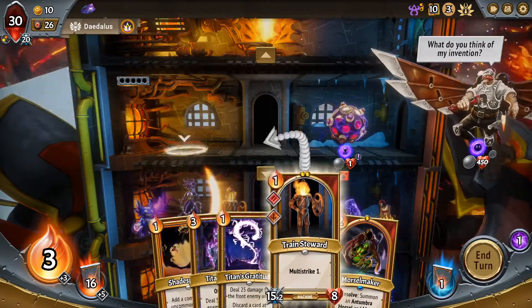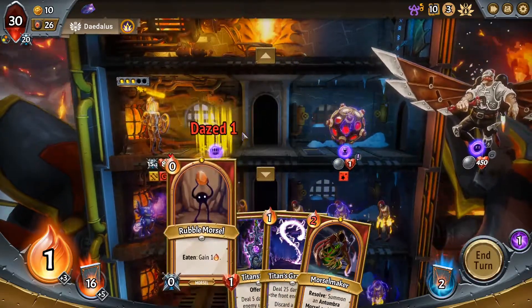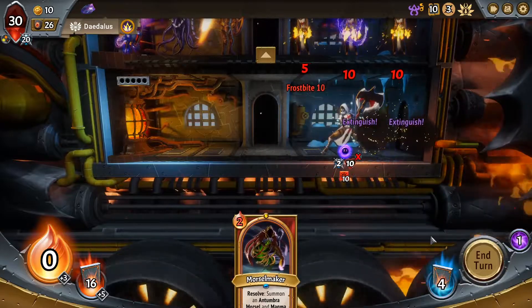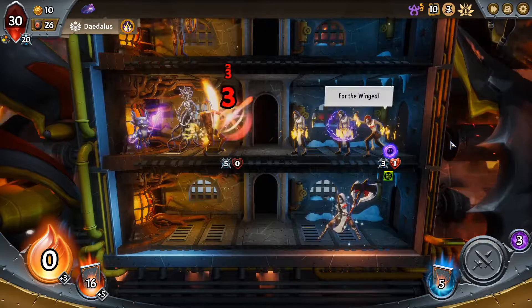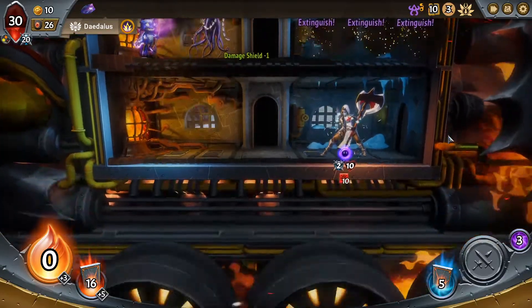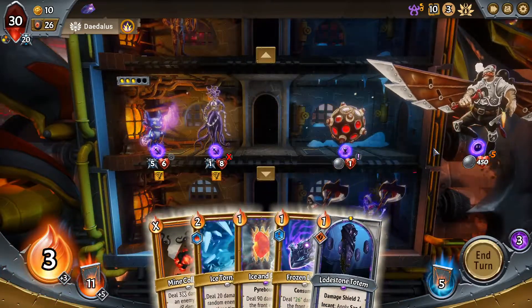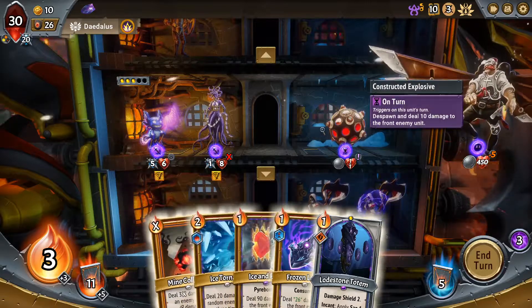I guess I can deploy the train spirit here if I shade splitter to block a unit - the idea is block the bomb's explosion. And we discarded the right card, lucky I guess. Losing the train spirit there - oh, the damage shield blocked the one damage on death there.